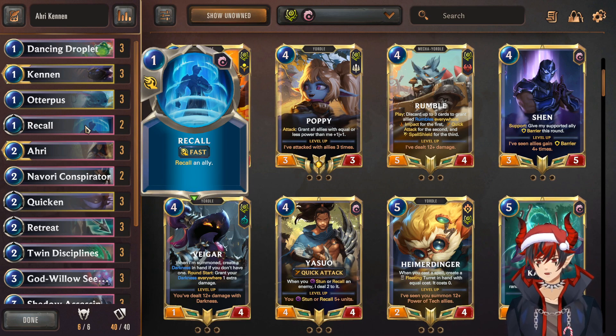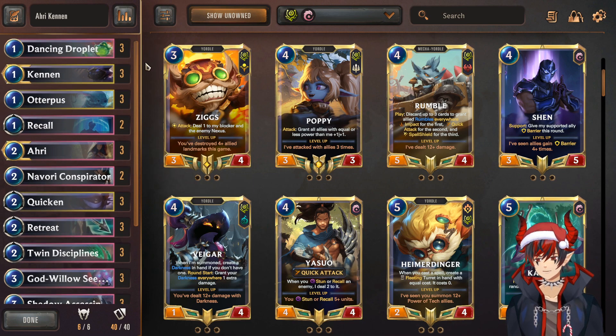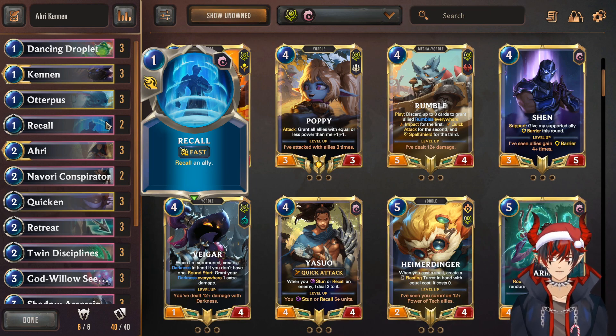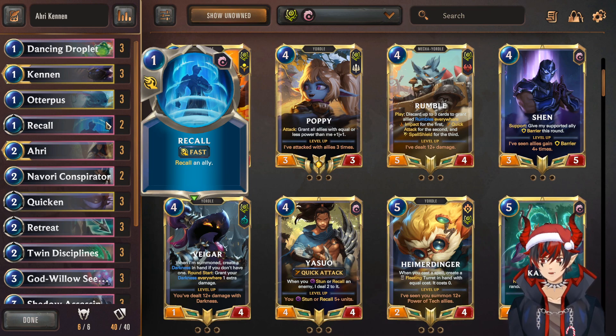Next, we have the Recall spell — really nice. It's just for protecting your units. You can use it proactively if your opponent is out of mana, but you can also use it reactively. Like if your unit is about to get Pokey Sticked or Make It Rain, you can react with Recall — it'll resolve first, protecting the unit and putting it back in your hand.